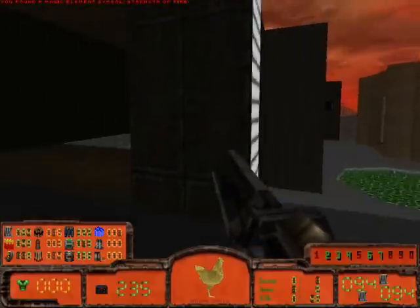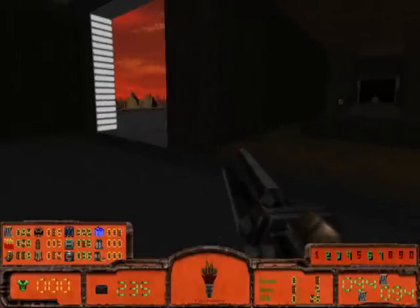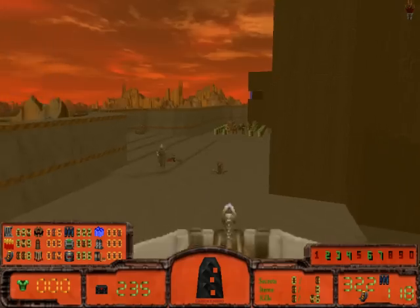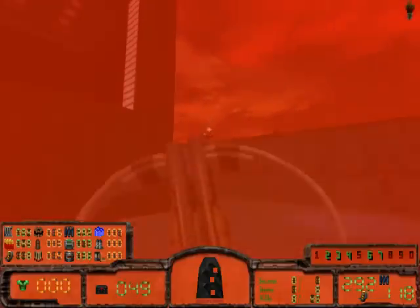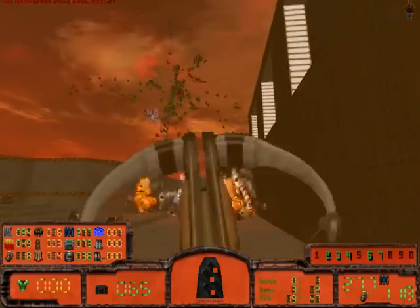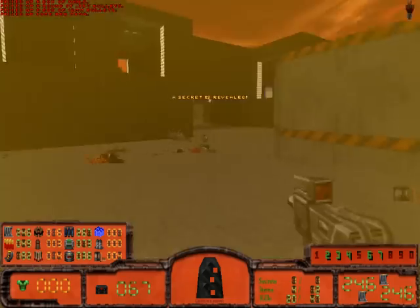The fire symbol increases the damage we do, so let's try that out. We're pretty much cleaning everything right there. There's enemies around though. Oh, new weapon - an Uzi, nice!